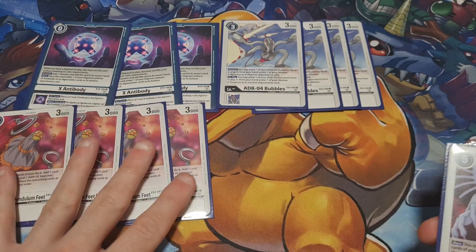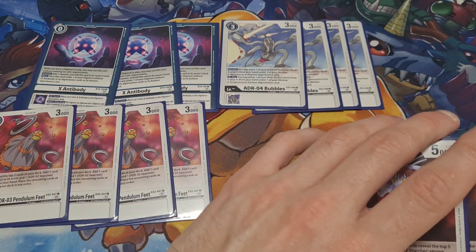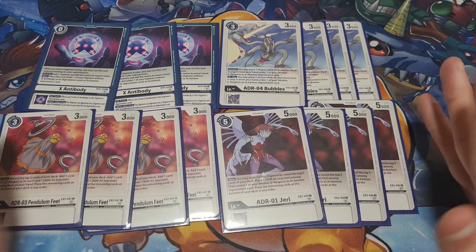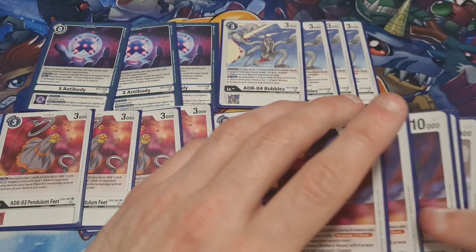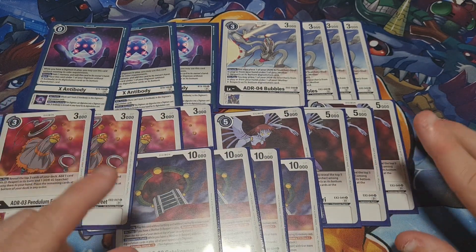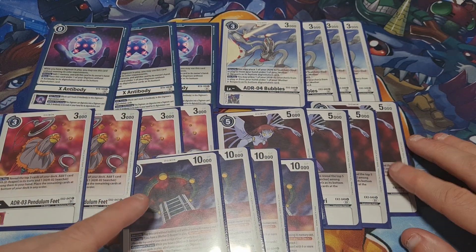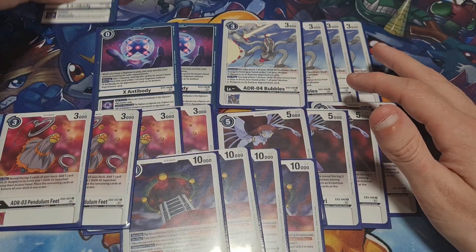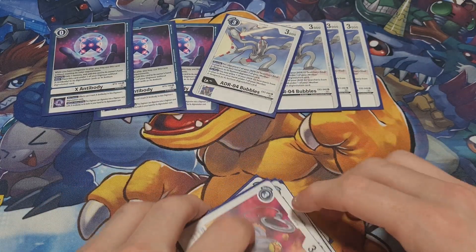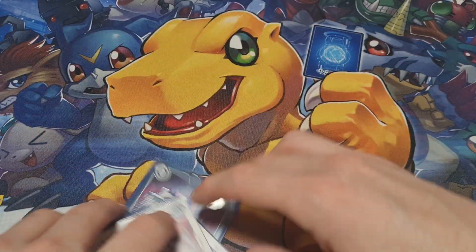Then we've got our actual searcher of the deck - Pendulum Feat - and then we've got Jerry, who I mulligan for going second. I forgot this card - Gatekeeper. These ratios are pretty much determined; everyone's playing these at four more or less. Some people cut a Jerry, which I think is stupid. I think you play these at this ratio. This one's probably questionable, but these seem fine. These are good ratios - pretty stock standard D Reaper, nothing spicy yet.